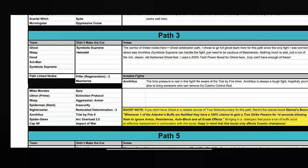Path 3 has Miles Morales first. The path link nodes are Pill for Regeneration and Mesmerize, so all fights can evade and stun you. Ideally bring Ghost — with or without synergies she should work in most fights. When Ghost is doing critical hits the opponent can't evade. You can also bring Corvus with Proxima synergy for the guaranteed strikes. Fights include Miles Morales with Fry, Ultron with Extinction Protocol, Spider-Man Stark Enhanced, and Nightcrawler.